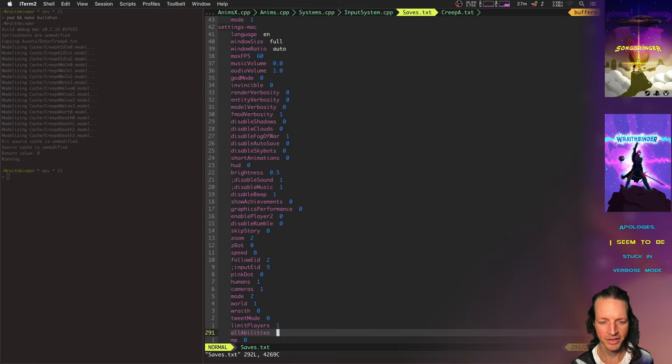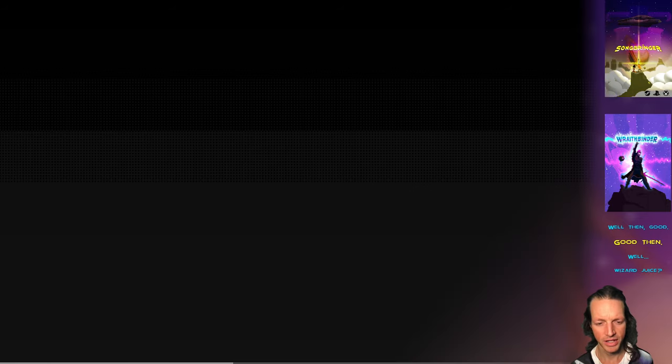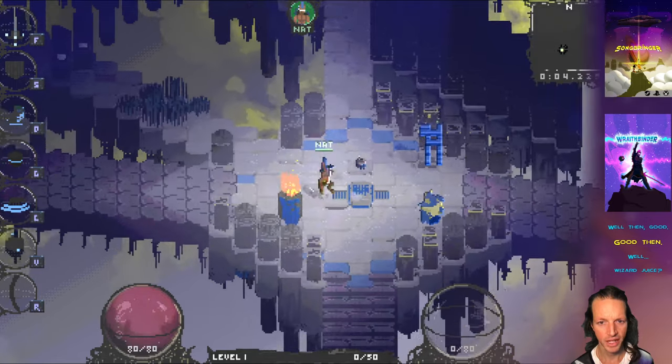Hello there, person. Let's check out what's new with Wraith Binder. What I've been working on is arrows, arrow flights, parabolic arrow flights versus straight arrow flights, and most recently, leveling up.